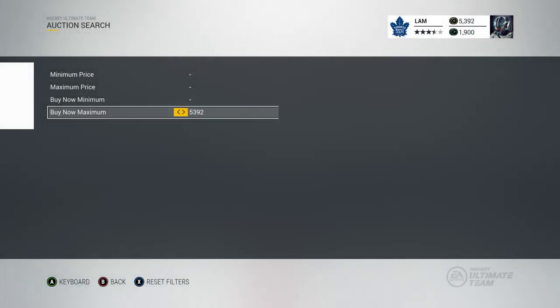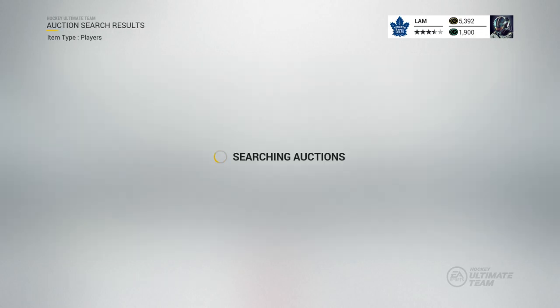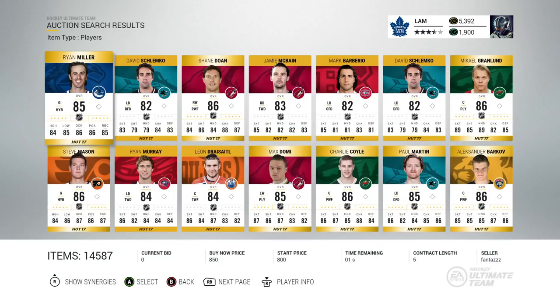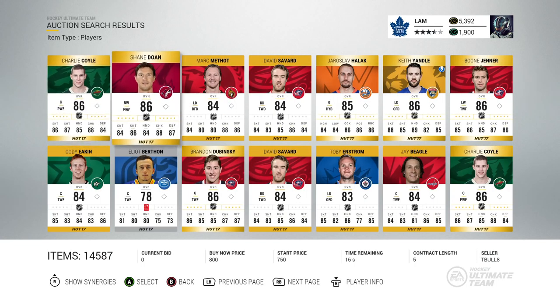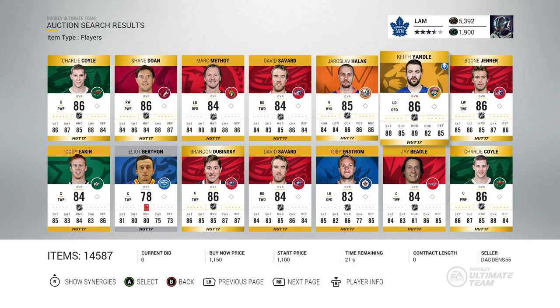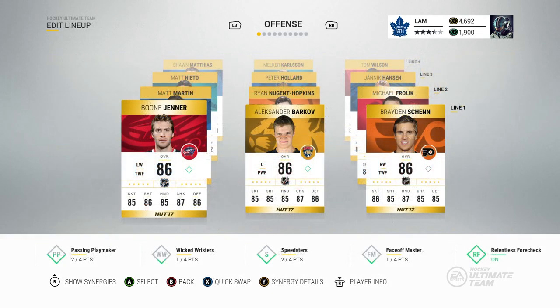I set the buy now maximum to 5,392 coins. We choose the 21st player — already established there are 14 players per page, so the next page starts at 15. Counting: 15, 16, 17, 18, 19, 20, 21 — Boone Jenner, another 86 overall player! Definitely really helpful for the team right now, especially as a left winger. Let's go ahead and buy Boone Jenner.